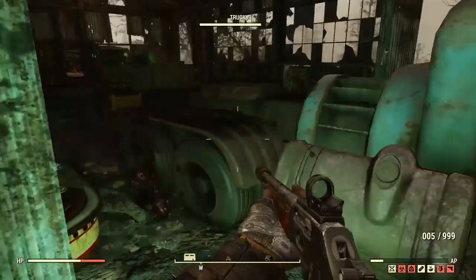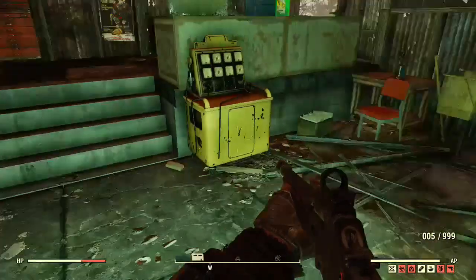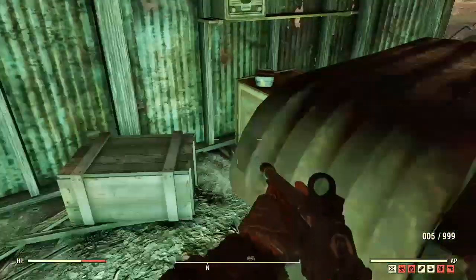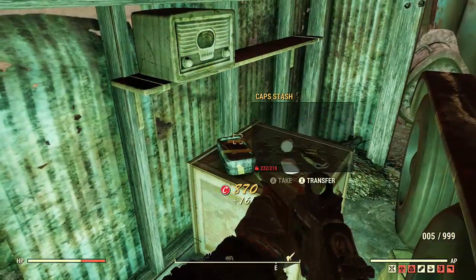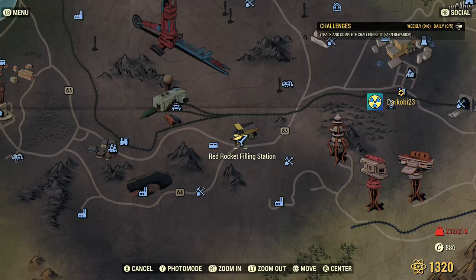Now we're in the Ash Heap at the Red Rocket Station. There is also a mod that spawns in here up by the crafting station — there it is on the map, way down at the bottom.